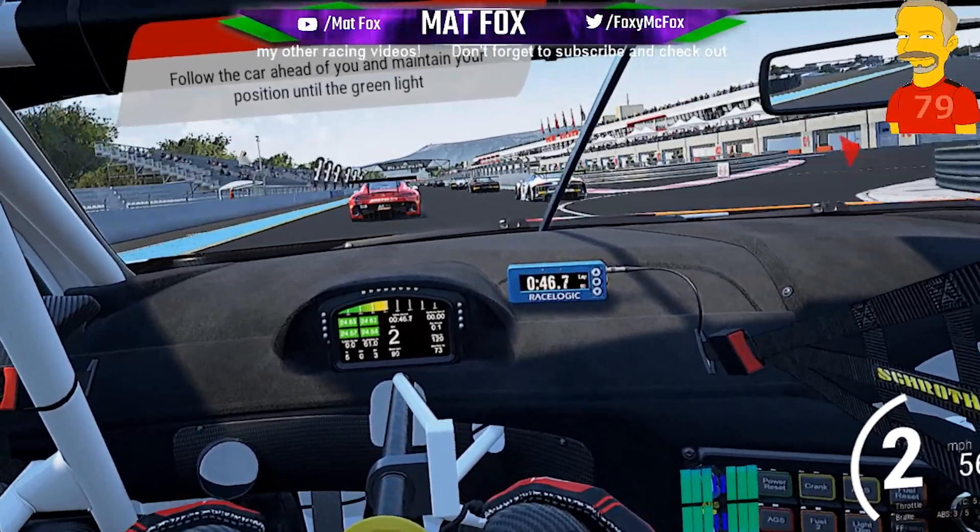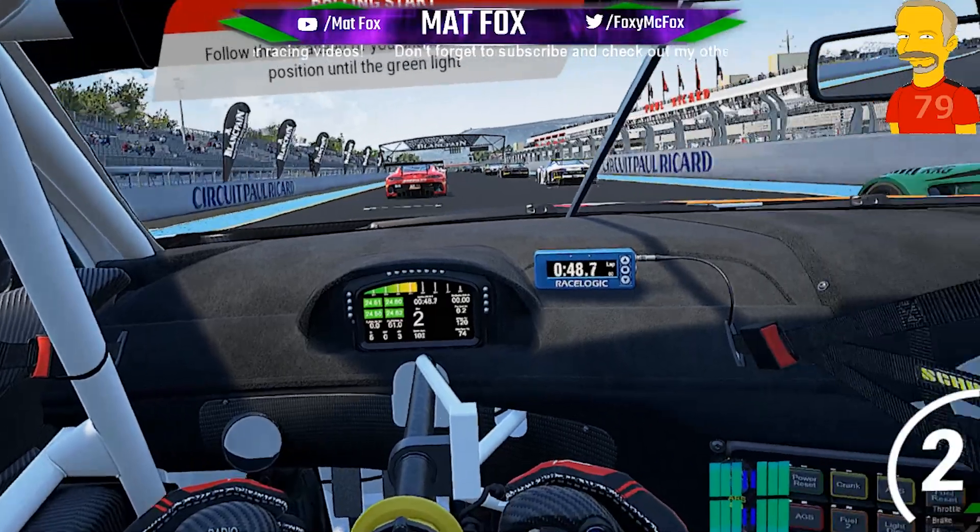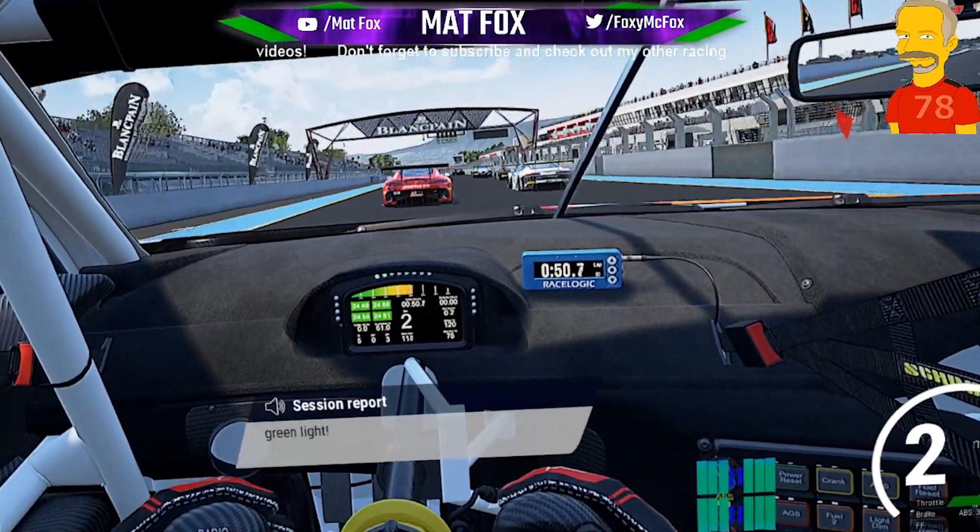The wheels looked a bit funny on that Merc, but everything else looks absolutely beautiful. Greenlight — go, go, go.